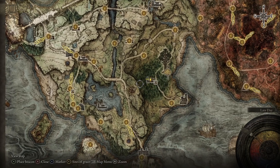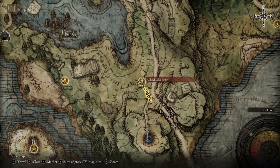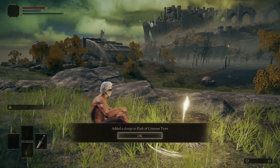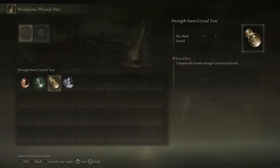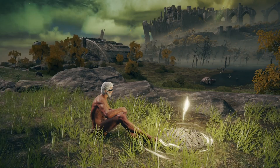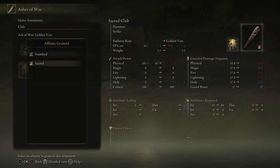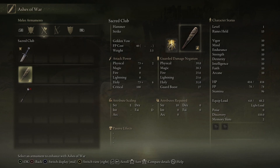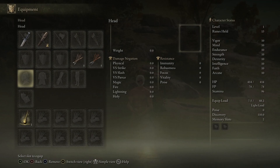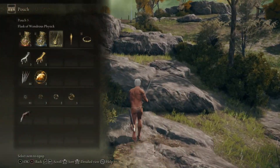Daraiwil is in the Forlorn Hound Everjail on the south tip of Limgrave — there's a Site of Grace nearby called Agheel Lake South. Come to the site of grace, use any golden seeds and sacred tears you've picked up, and set up your Wondrous Physick with the Strength Knot Crystal Tear and the Spiked Cracked Tear. Also go to your Ashes of War menu and put the Golden Vow Ash of War on any weapon other than the Broadsword — so in this case I'm using my club. Check your loadout: Broadsword, a weapon with Golden Vow, and the Flask of Wondrous Physick loaded up.